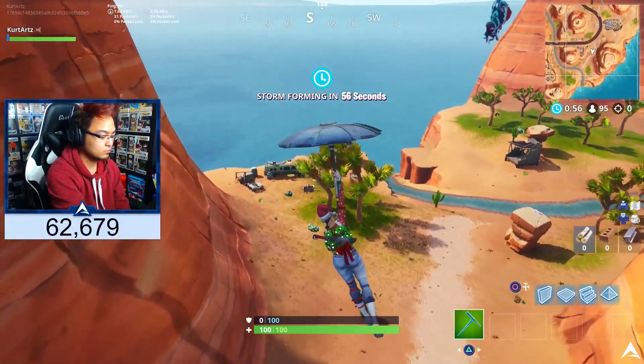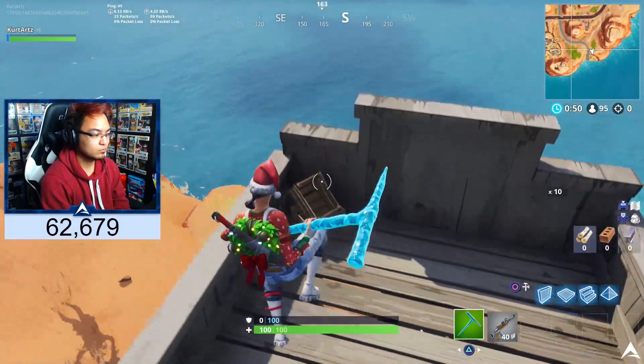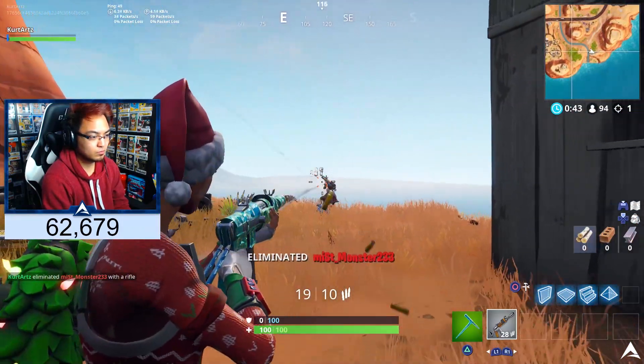For the first one, it's going to be on the bottom end of Paradise Palms. You guys are going to recognize this location because it's where the pigeon shooters are from the previous seasons that had you shooting the clay pigeon. Simply enough, all you got to do is walk up to the firework, interact with it, and hopefully if you're the one who started it first, it should launch.